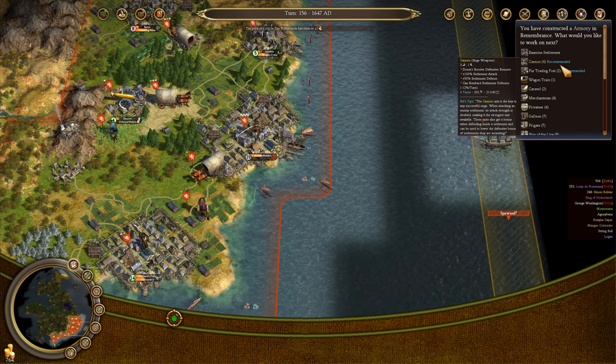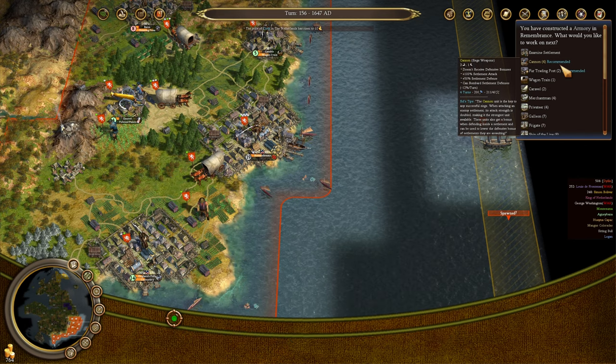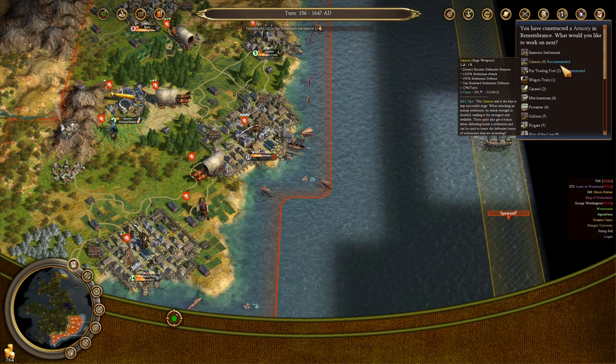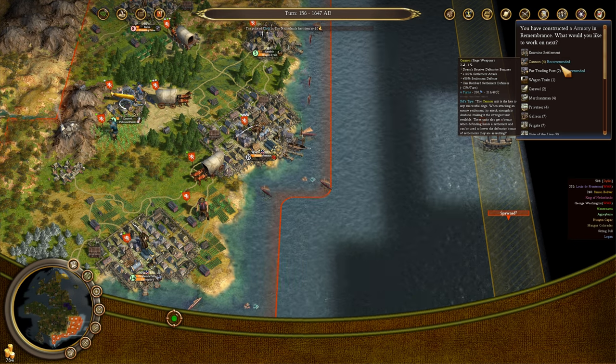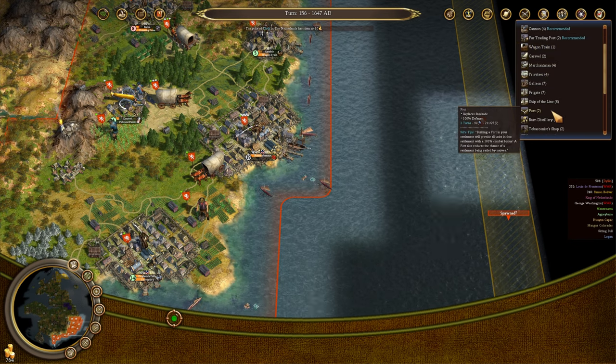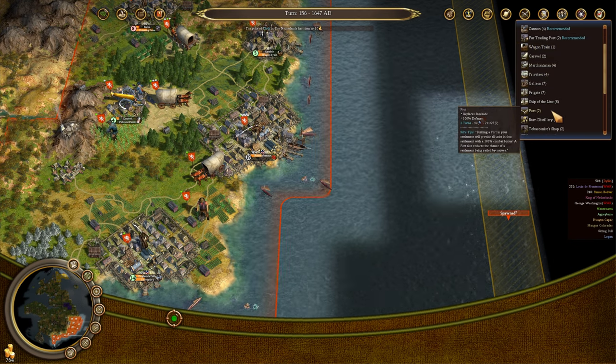Cannons don't actually receive defensive bonuses, oddly enough. That probably also includes settlement defense bonuses. So building some forts might not be a terrible idea in the major coastal cities to ward off amphibious assaults, but the Manowars can probably bombard us.